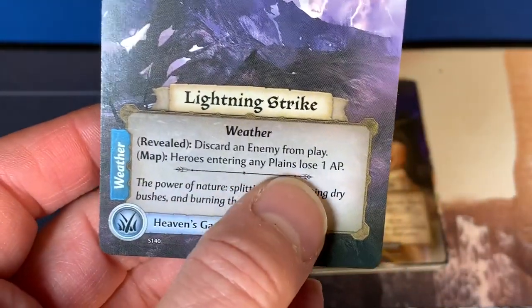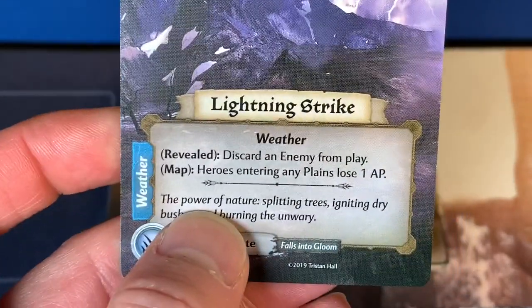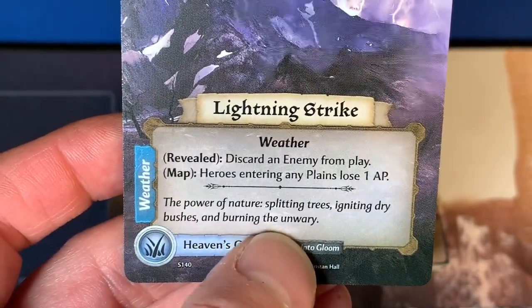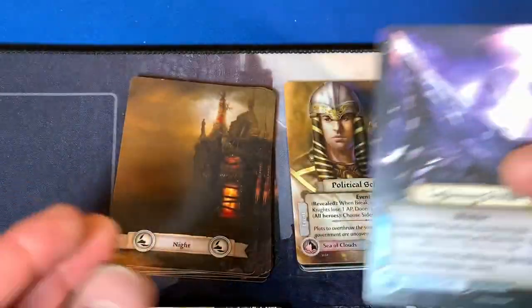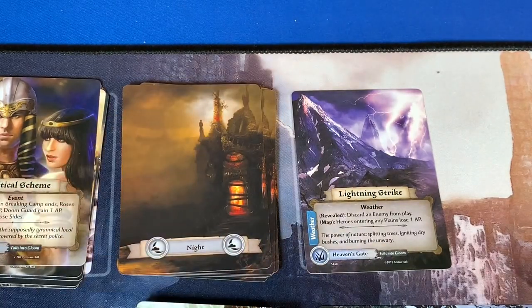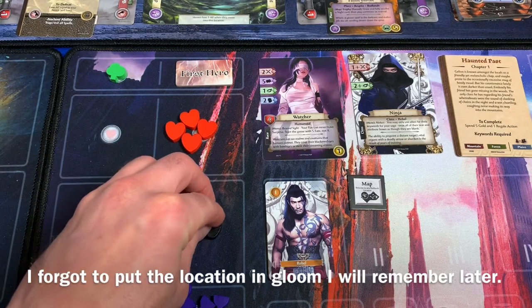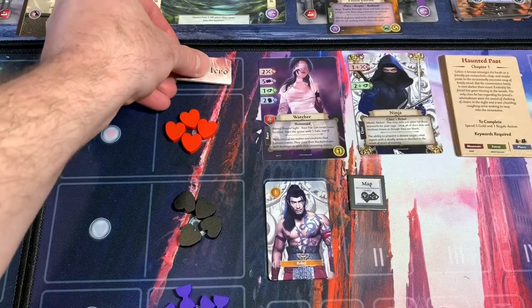The card also says: heroes entering any plains lose one AP. That's terrible — that's where we need to go. The power of nature, splitting trees, igniting dry bushes, and burning the unwary. This is a weather card and remains in play until we find another weather card. We're going to put the discard pile over here so we can keep our weather cards in play.